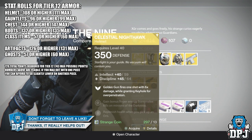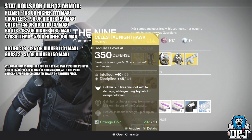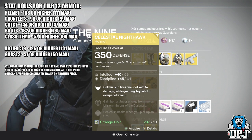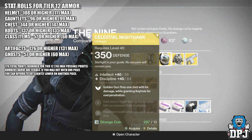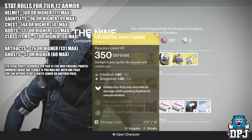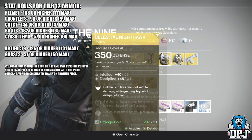For the Hunter this week we have the Celestial Nighthawk, again 350 defense costing 13 strange coins, with intellect and discipline for a total of 104. You need 108 or above to be tier 12 compatible. Golden Gun fires one shot with six times the damage while granting Keyhole for over-penetration.